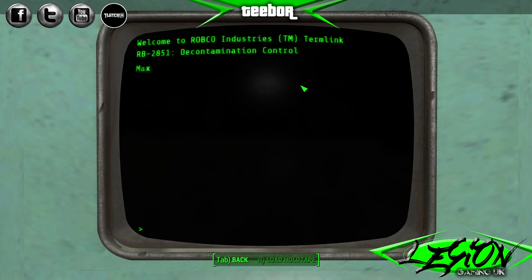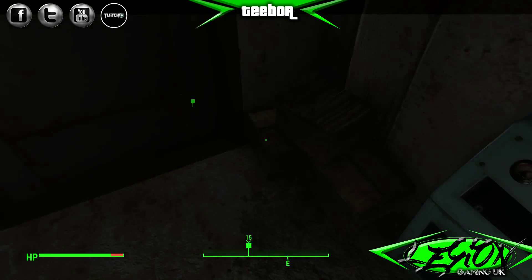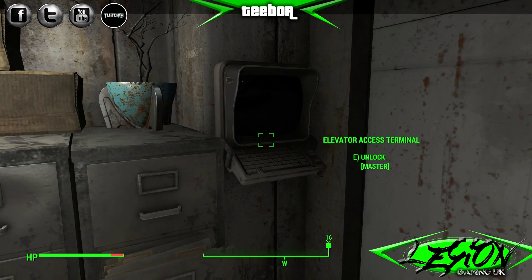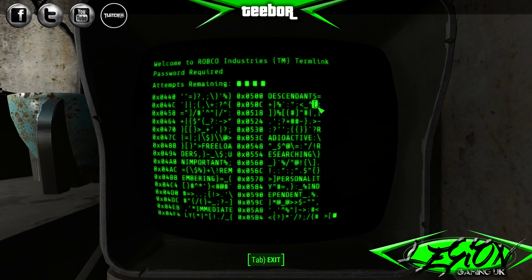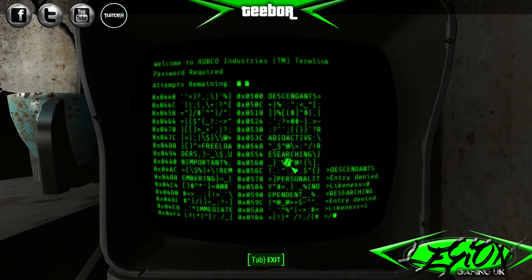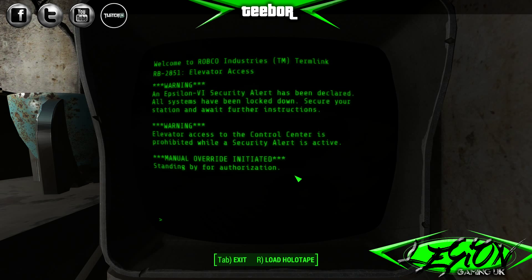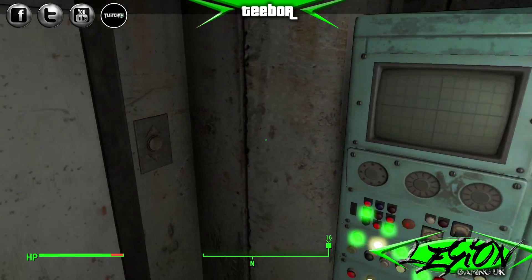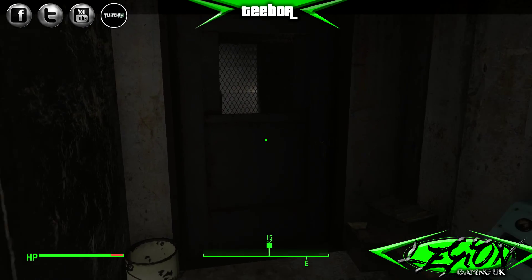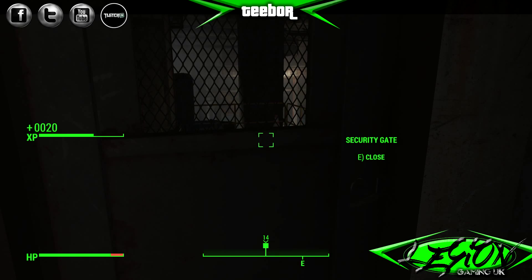Turret control — currently all offline. Security door control — we don't want to fiddle with any of those. Elevator — interesting. Where does this elevator go? Access to the control center is prohibited. Dammit! Dammit! Dammit! Let's go!